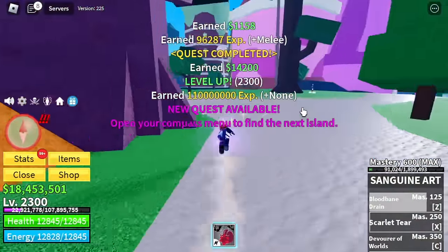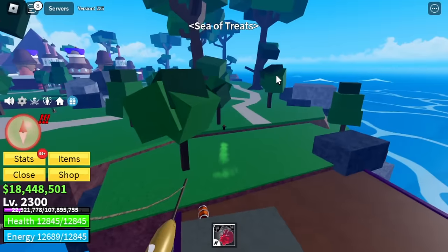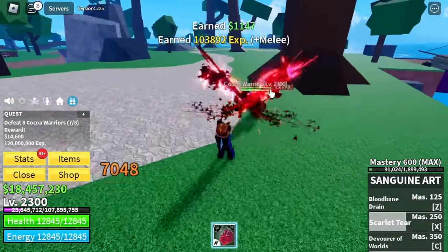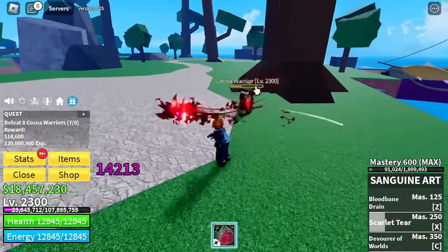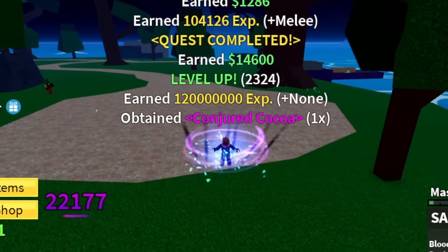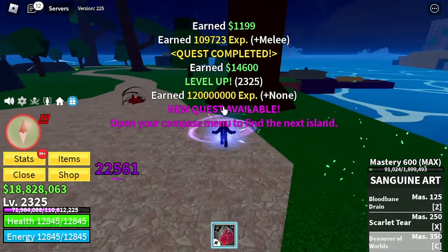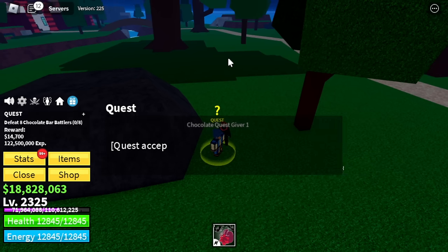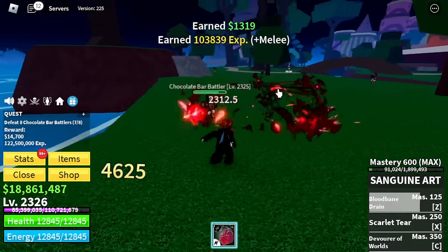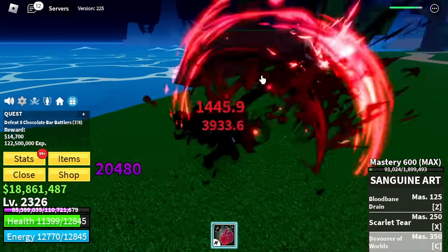At level 2300, you can now head to Chocolate Island. Why grind here? First, there are cocoa warriors. If you want to get the Pale Scarf, you need the God's Chalice and some Conjured Cocos to make a Kenji Chalice. It's good to grind here because if you want to unlock everything, you need the Conjured Coco. You can also grind with the chocolate bar battlers, but I suggest the cocoa warriors.